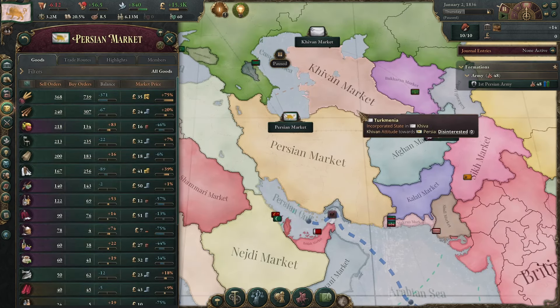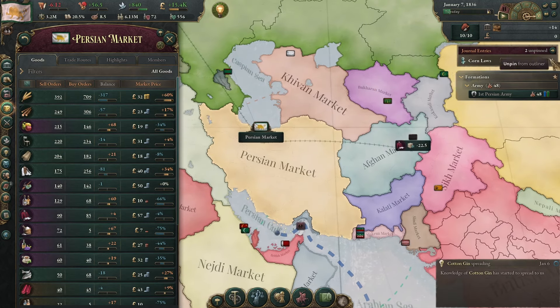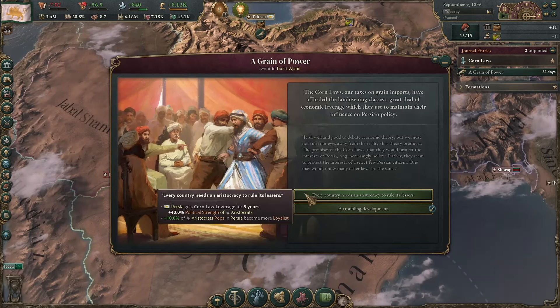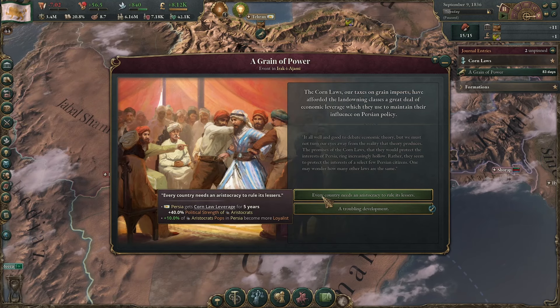Since you have protectionism or mercantilism, after a while you will see an event in the upper right — a discord, corn loss. Keep playing normally and you will see the following event after a while. It may happen or not — choose the first option and you will gain loyalists.